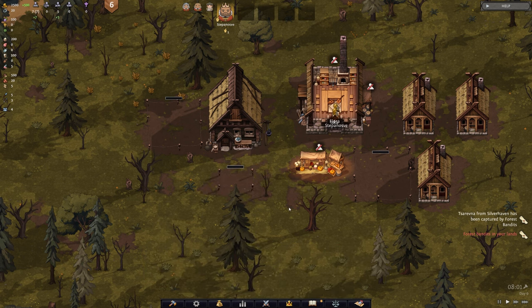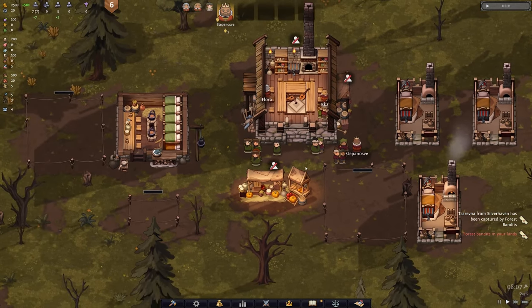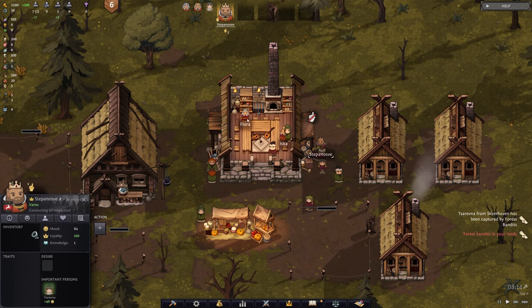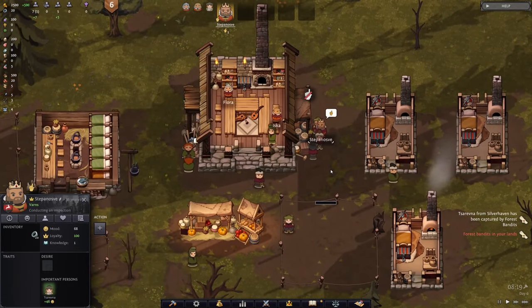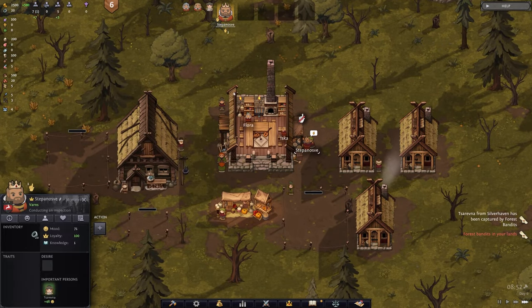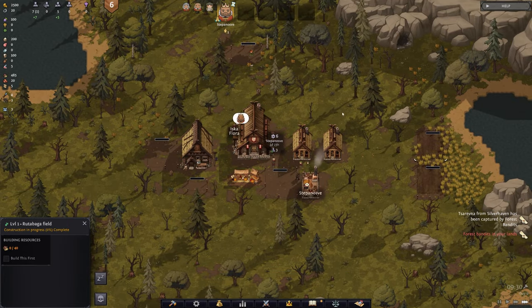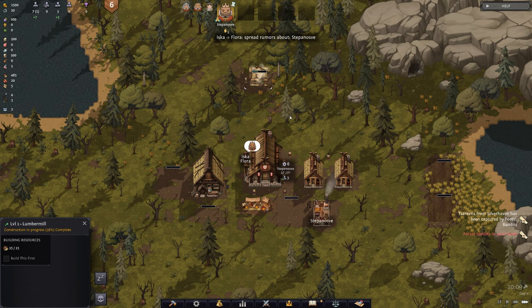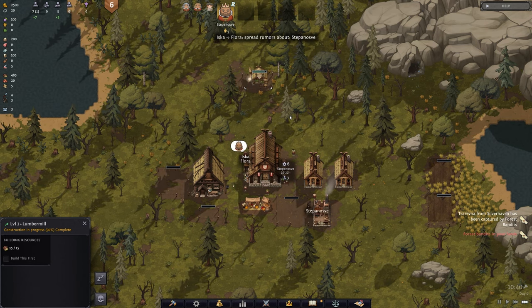Now what's going to happen is that our people get paid at the end of each day. Our king has orders he's going to give out to everyone — basically telling them what to do. For each of the other buildings, like the lumber mill or our fields, once they get done you're going to see we'll have to issue a lord to manage it. Lords give orders once every three days.